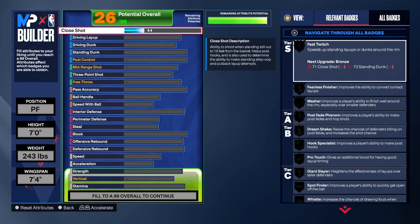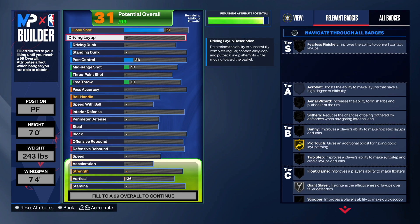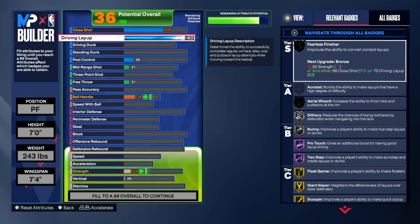First things first, I went with a 71 on the close shot. Yes, he had it higher, but I said the sweet spot is 71 — you'll still be able to make close shots. I wanted to prioritize other things and get a balanced Giannis build. I went 88 on driving layup — 88 gives you every layup package in the game and also gives you float game on Hall of Fame.